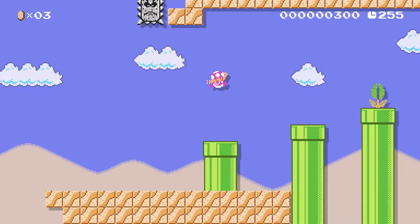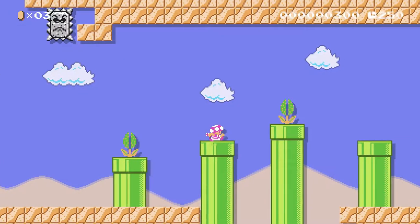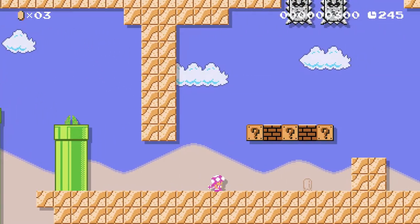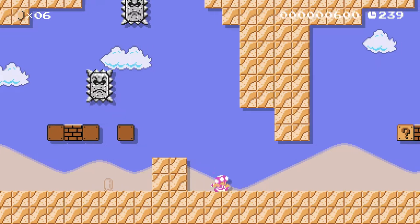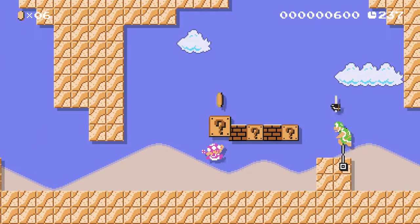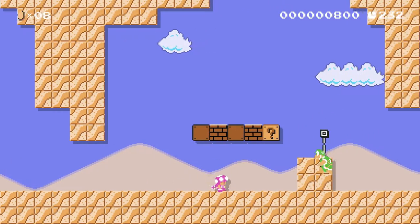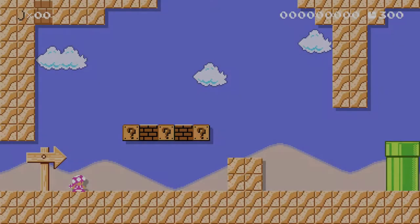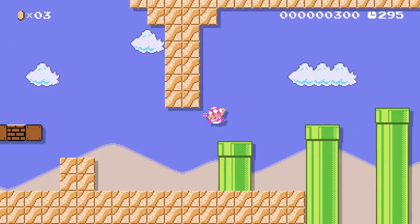You can't spin jump or anything, because this is SMB1 style, so we can't climb up that thwomp to reach whatever's up there. Not that I think there is much up there by the looks of things. Thwomps can also break blocks in this game, so that's something to be careful about. I'd like a power-up, please! Is the original level like this, with no power-ups all the way through? Because that's really annoying, actually.